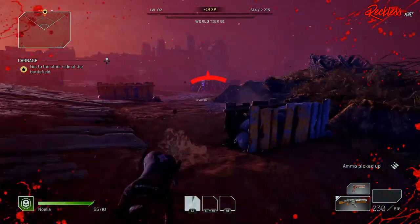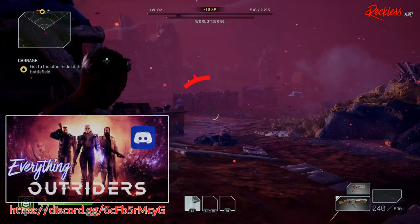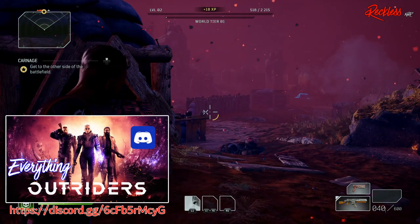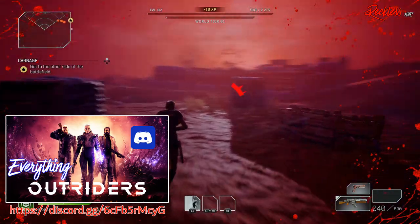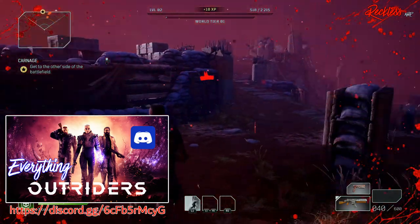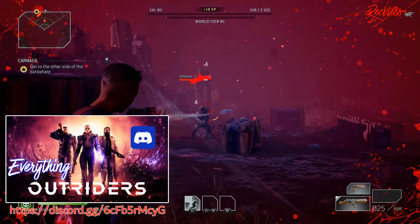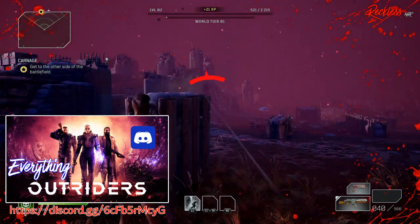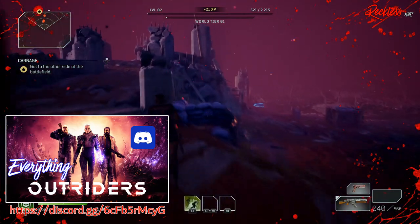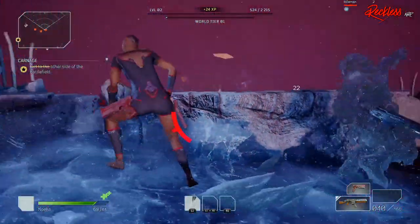For those who don't know, a set bonus is when you have three pieces of armor of the same set. All of the armor will be shown on screen, so feel free to pause the video to get a better look. These are not all of the legendary armor pieces in the game — there are still a lot more that we do not have pictures of, so just keep that in mind. I will put timestamps for each set of armor, as well as which class it's for, in the description box below.